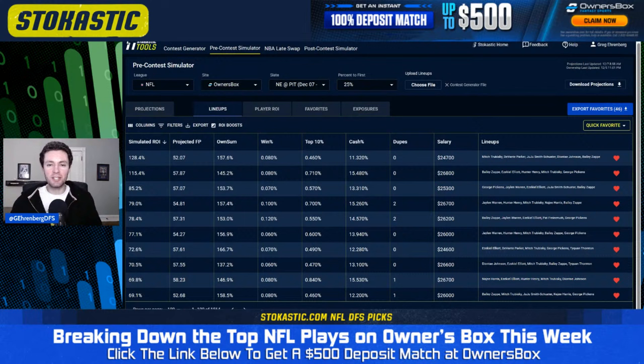Mitch Trubisky is going to be one of the players with the highest fantasy point projections in this game because it's a game projected to score almost no points. The number one simulated ROI lineup is Trubisky in the captain spot with Devante Parker, Juju Smith-Schuster, Deontay Johnson, and Bailey Zappi. So we are getting both quarterbacks into the showdown lineup — both QBs plus three wide receivers. That is our number one overall projected lineup by Sim ROI.